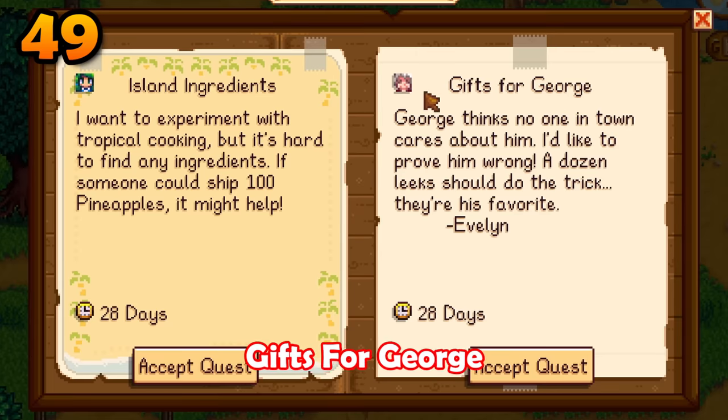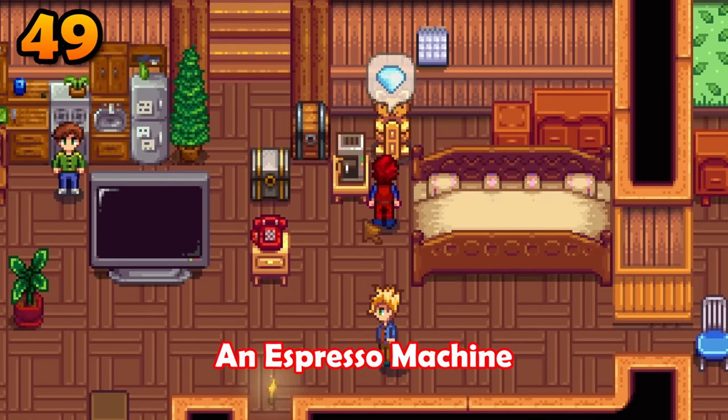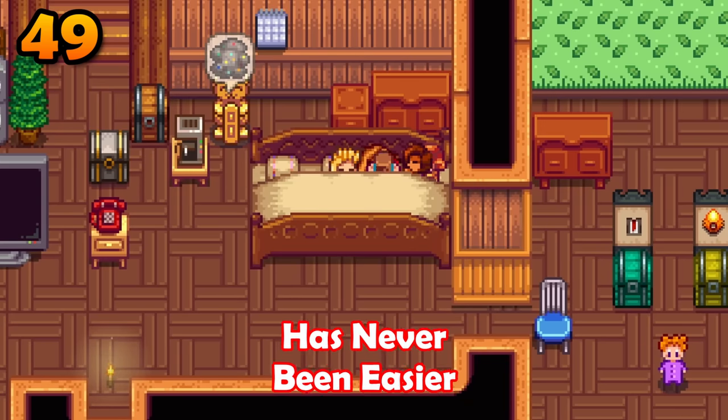The last and most important quest is gifts for George. This will get you an espresso machine. Getting in your morning load has never been easier.